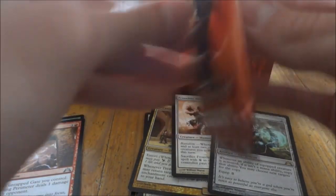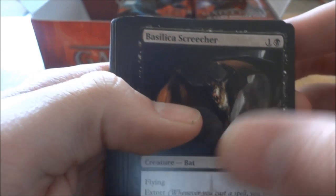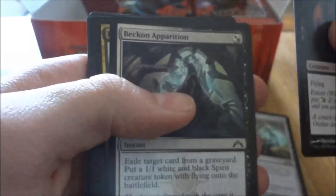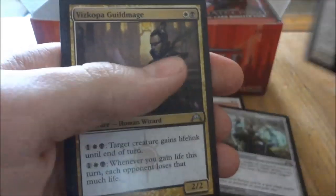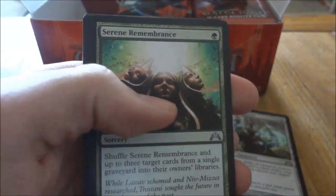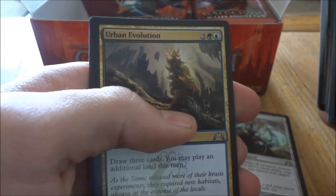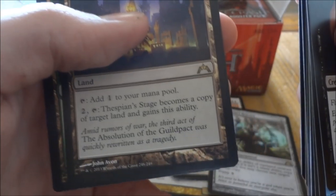Middle column now. Vizkopa Guildmage, Serene Remembrance, Urban Evolution, and our rare is Thespian's Stage. And a Forest. And a Soldier Token.